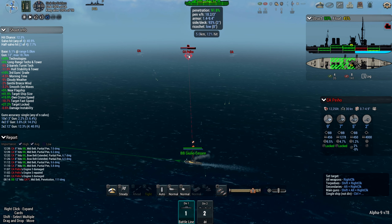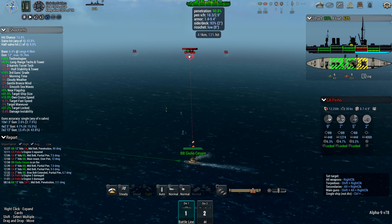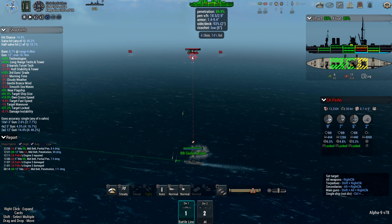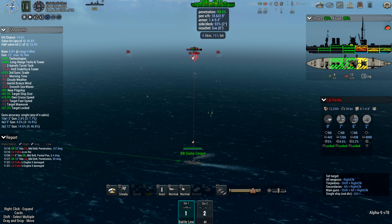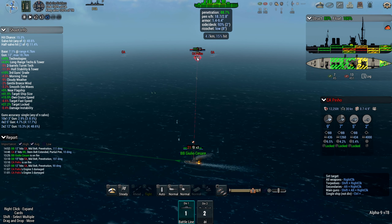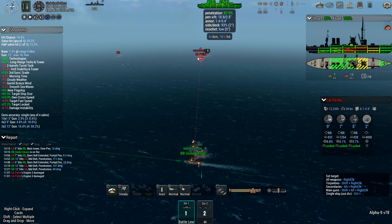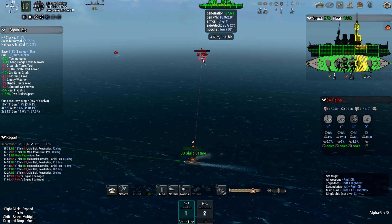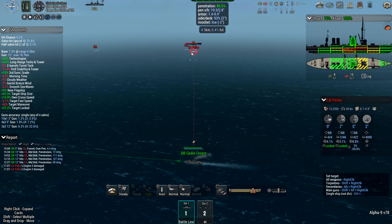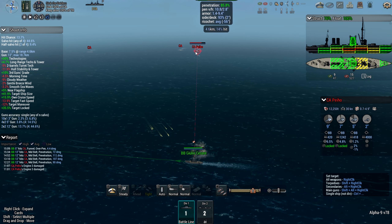I kept on firing, but the enemy eventually started pumping out water, and I couldn't score another hit — which was pretty disappointing. If I could follow up with a flooding hit, that ship would definitely be dead. So Peiho will live for a few more minutes. At this point I started to be a little bit concerned about the volume of enemy fire. However, what I noticed was that Peiho doesn't have any sort of torpedoes — which is very good. It is equipped with quite sizable main guns, though, and that was a little bit of a concern.